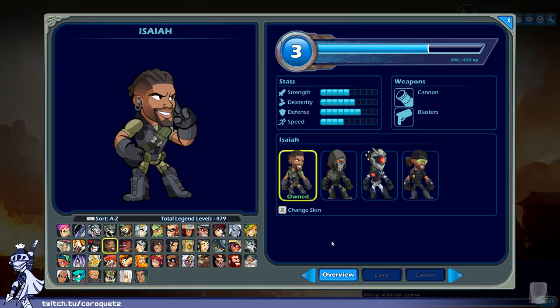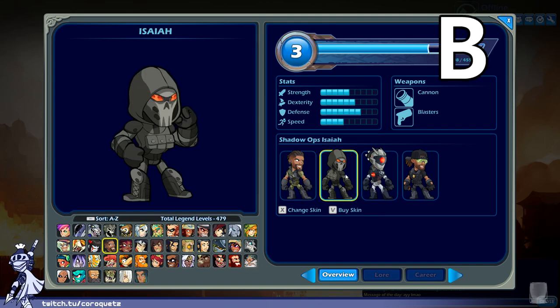Isaiah — he's a spec ops kind of military guy with cannon and blasters. He looks like a generic military man. Nothing too special about him. Base Isaiah gets a B.